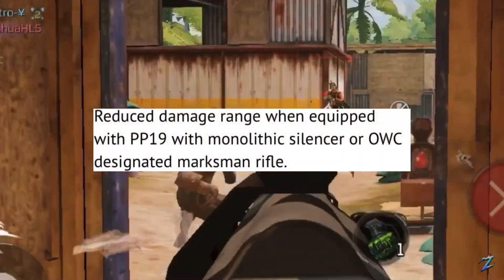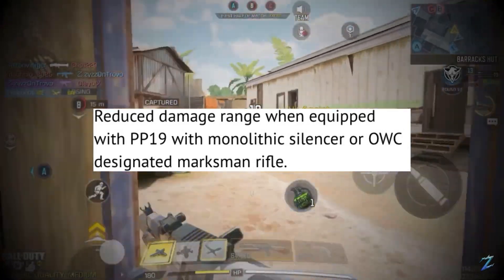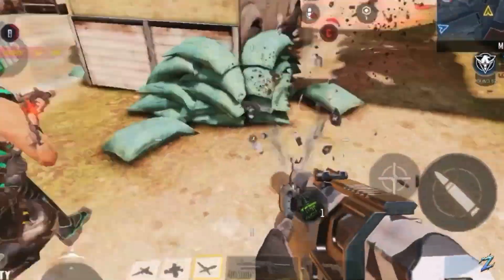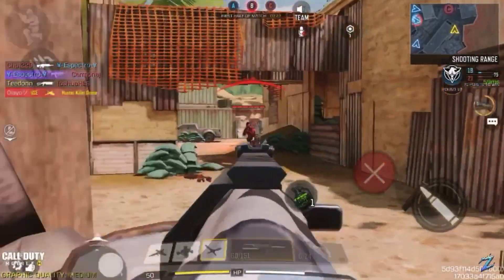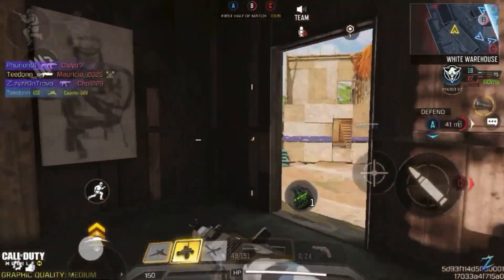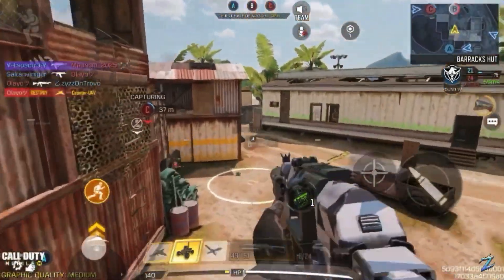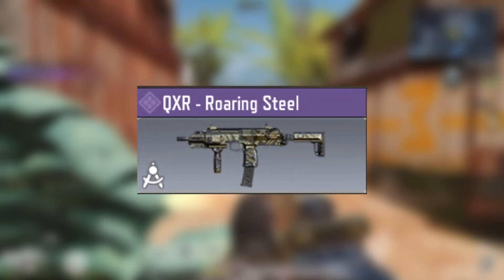This is very important because the main issue with the PP19 is how much damage it does at range. They also reduced the damage at range that certain attachments provide when equipped on the PP19, including the Monolithic Suppressor and the OWC Marksman. This is actually a very smart move by COD Mobile. Hopefully it won't kill the PP19 entirely, because fast-firing SMGs like the QQ9 or the QXR will still do solid work against it.